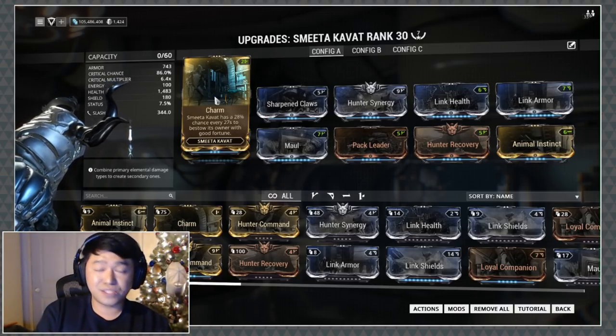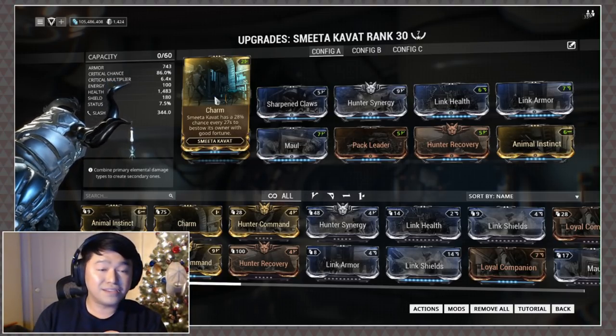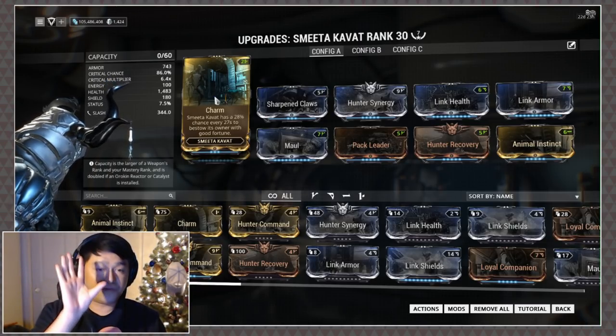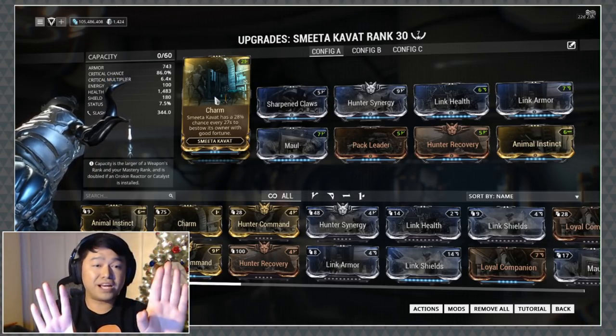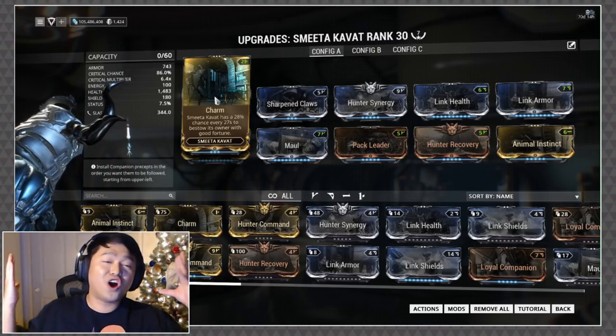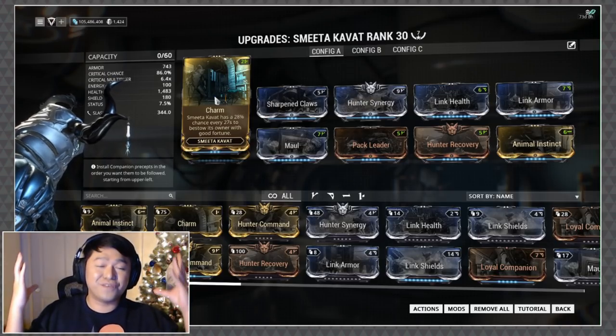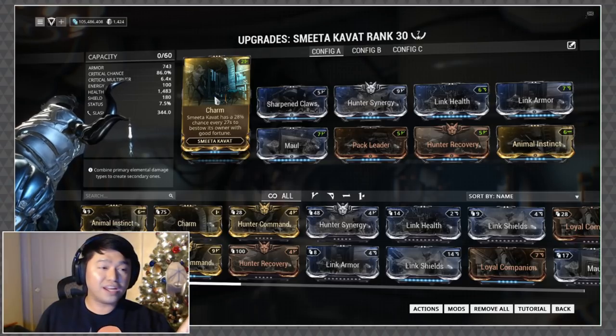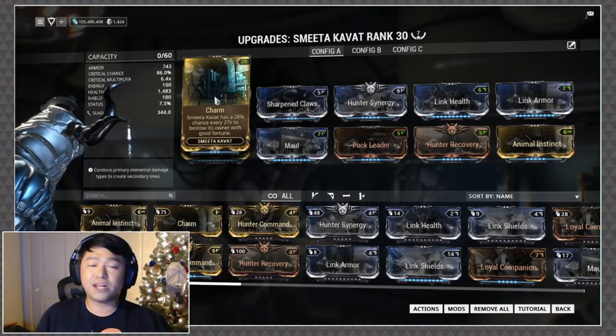Basically, if you see anything over 30 seconds you know it's the double pickup buff, so plan your attacks accordingly — make sure you're getting as many kills as possible, make sure you're grabbing affinity orbs, because you get the affinity orbs plus the double pickup buff and then start going crazy with your Warframe abilities and you are getting tons of affinity.